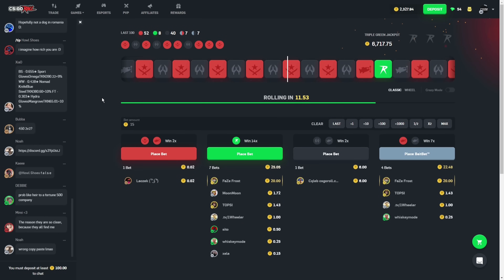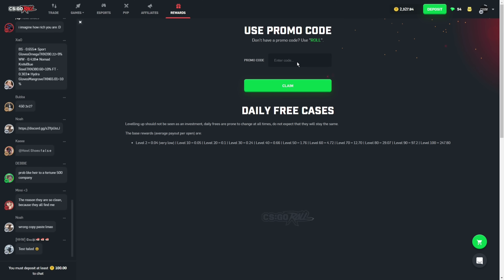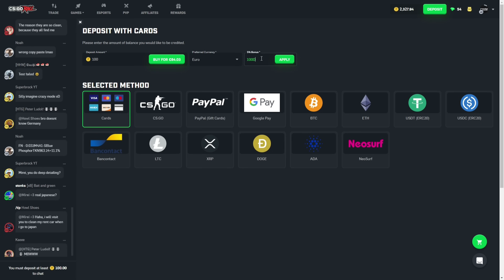If you're looking for a promo code for CSGO Roll, just go to the rewards tab, enter promo code 100D, press claim, and you get your three free cases. If you want to deposit, go to the deposits tab, enter promo code 100D, press apply, and get your 5% deposit bonus here on CSGO Roll.